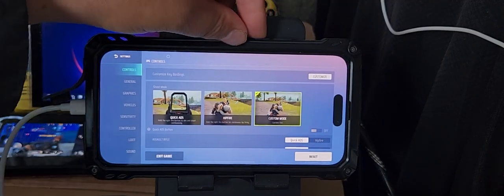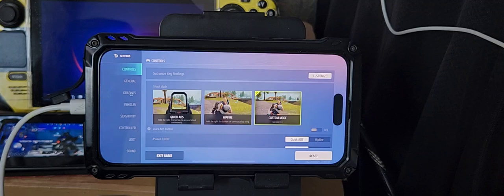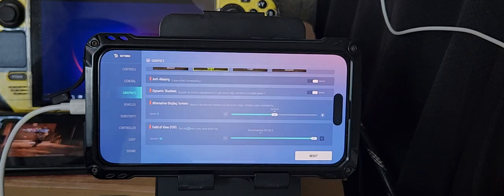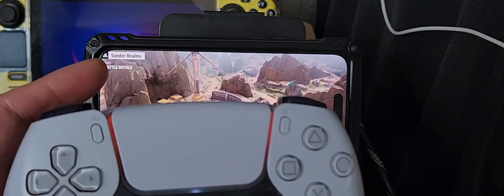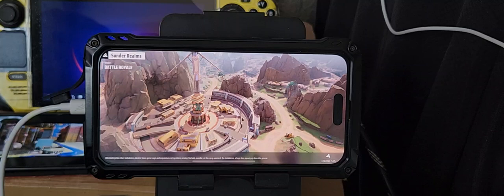Right guys, we're gonna go into graphics. Graphics quality is extreme, frame rate is high, visual style is bright, anti-aliasing is on, dynamic shadows is enabled, alternative display screens is default, field of view FOV is 90. I'm playing this with a DualSense controller. You need to disable assistive touch and then this will work properly for you.